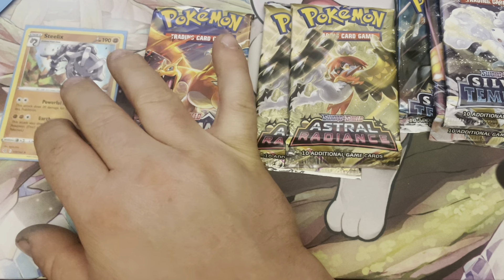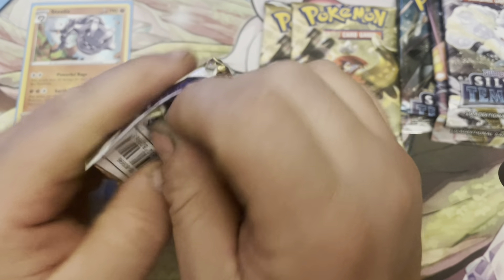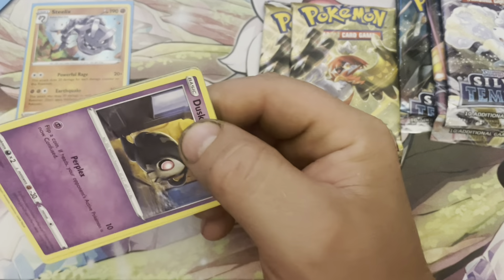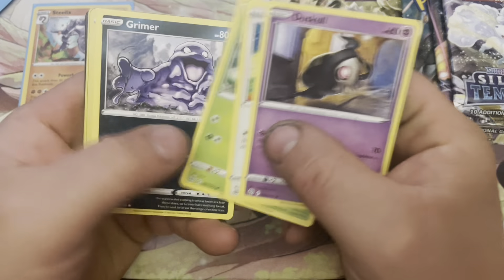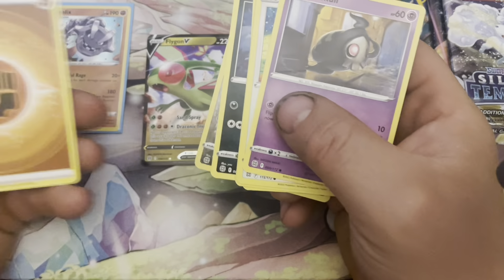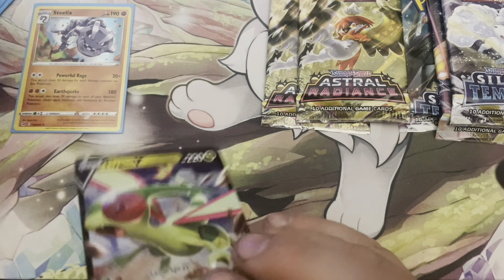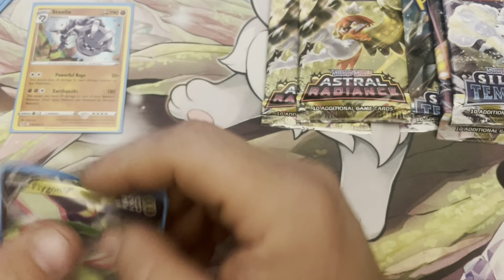A couple of odd ones there. Brilliant Stars — we got the rainbow Charizard. Can we get the alt Charizard V? That'd be awesome, let's go. Duskull, Farfetch'd, Exeggcute, Grimer, Sneasel, Spearow, Togedemaru, and a Flygon V — so another hit, fighting type. Tropius, Crobat, and Fresh Water Set. So it's alright, that's a hit. We can do better than this though, can't we?